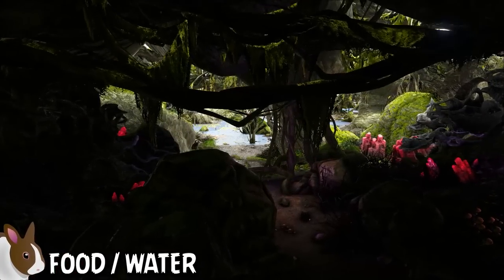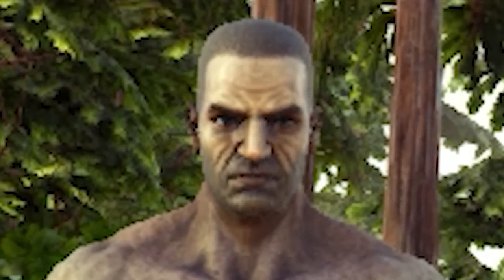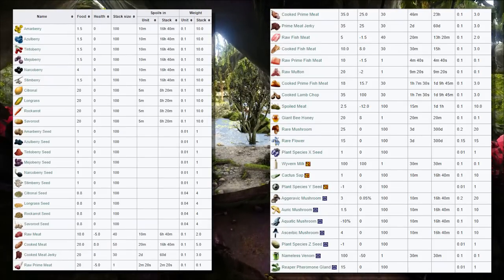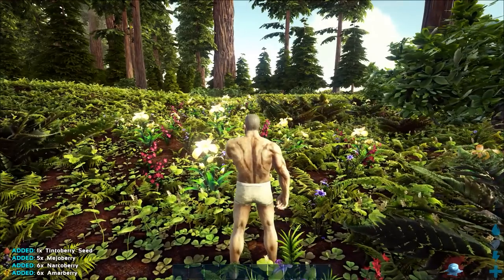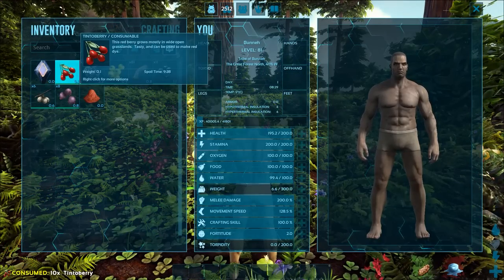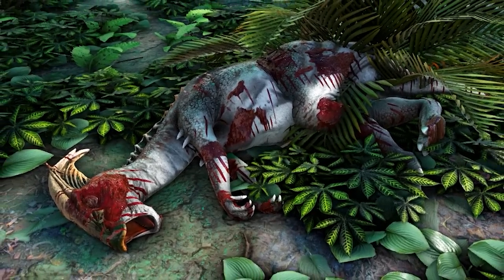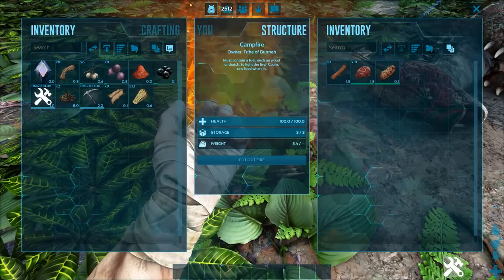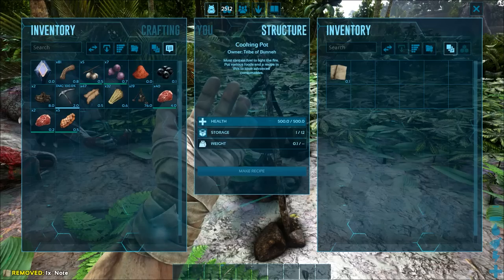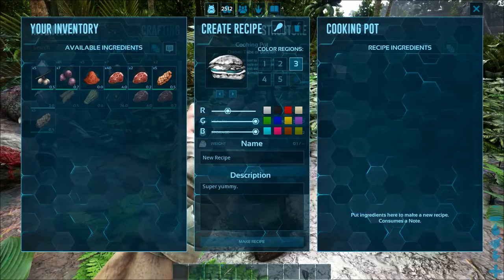Food and water play a massive role in the game and must be kept in constant balance while you're playing. You can find early game food by picking berries from bushes by pressing E, then open your inventory, hover over the stack, and press and hold E to consume the whole stack. Just be careful not to eat narco berries or stim berries as they have negative effects. Once you can craft weapons, you can kill docile creatures like dodos and parasaurs for raw meat, then cook it in a campfire for a more sustainable food source. Custom recipes can also be created inside a cooking pot and are augmented by your crafting skill.